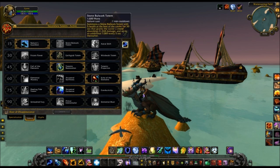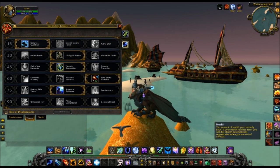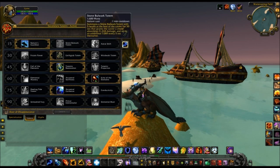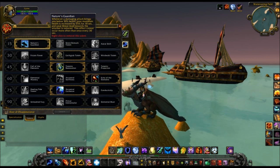Moving on to talents, which are the same between all the specs. This is the same talent tree window you're going to get regardless of whether you're Resto, Elemental, or whatever spec you have. The levels for unlocking talents are shown on the left. At level 15, the talents I selected — I just thought these seemed good, though I really have no idea which ones are better. I picked Nature's Guardian, which works pretty much as it does now on live. It seems better than the other two, honestly.